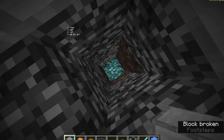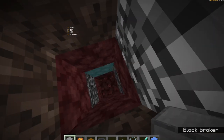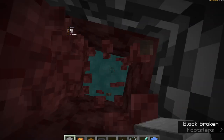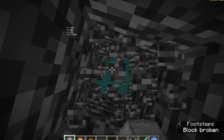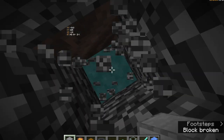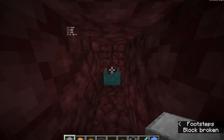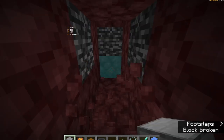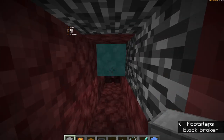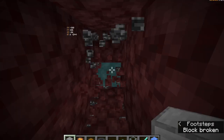Now go to each corner and dig six blocks down. Then go to the next corner and go down six. I do it in the corner because it's easier to break all the blocks, but you need to break all six blocks down from the spawner level. Then I like to connect all the holes I just made with a little tunnel, and then continue to break the rest of the floor.